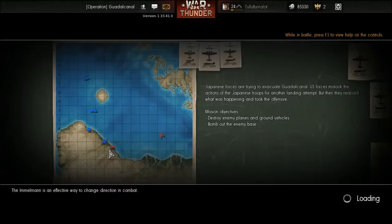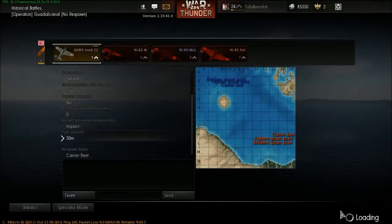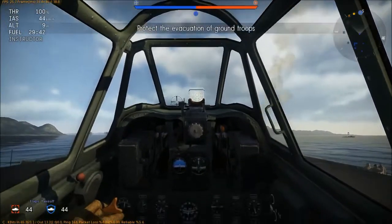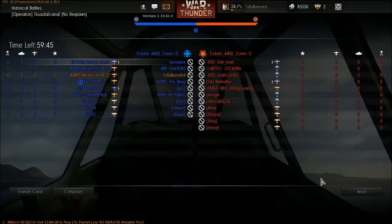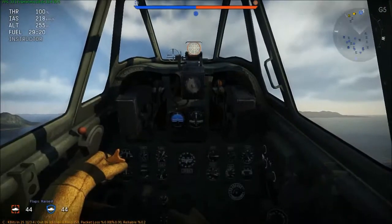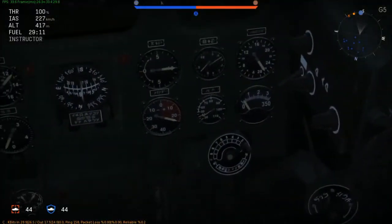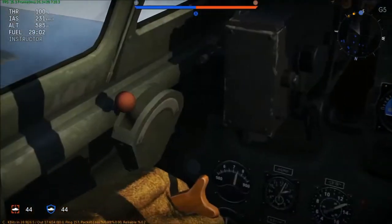Unfortunately, carrier landing is less than stellar in this game. I'll switch to third-person view for landing because it's really hard. Unlike the Spitfire Mk 16, this plane has multiple sets of flaps: combat flaps, takeoff flaps, and landing flaps. That right there is the artificial horizon; the other one on the right side is the rudder. As for the oil temperature indicator, it's the gauge in the center at the bottom — took me a while to figure that out.